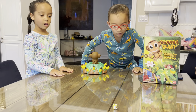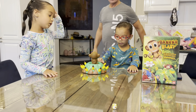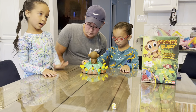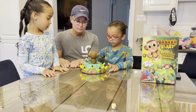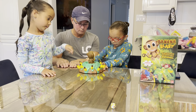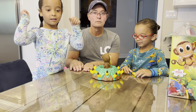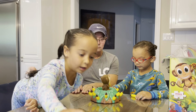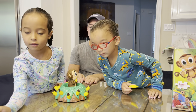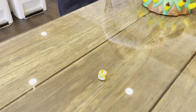We go counter-clockwise, so that means Charlotte goes second and daddy goes third. Nicholas, roll the dice. You get to pull out one banana — keep your hands face down. Pick it out and put it down in front of you. Good job Nicholas, now put it down in front of you.